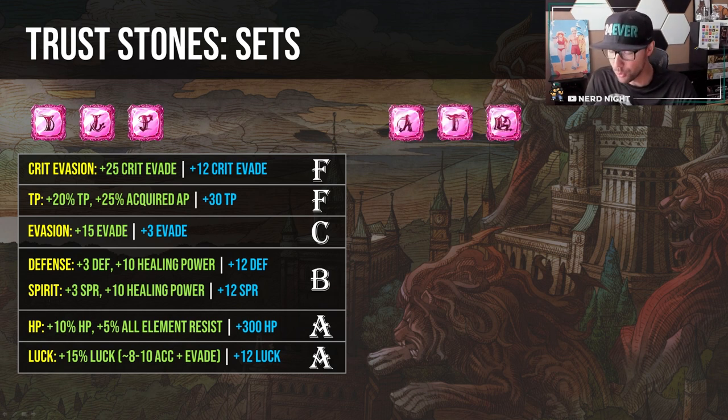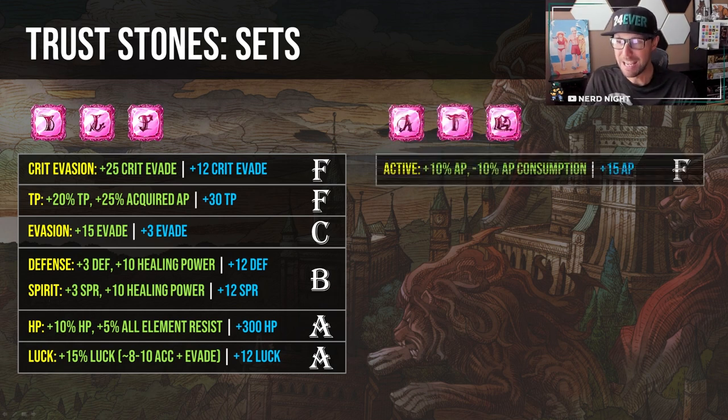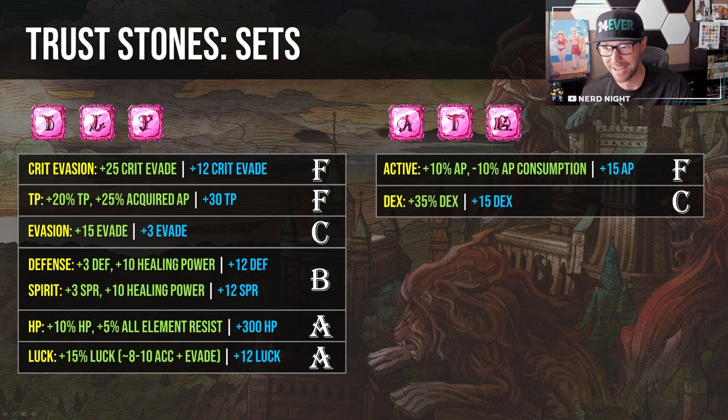On the offensive side, let's rule two sets out right away. The AP set — same rules apply as the TP set on the defensive side. AP problems just aren't a problem. All other stats are going to be better. The DEX set gives 35% DEX, which is okay on ranged units that scale attacks on DEX — mostly Ranger, Sniper, and Gunner subjobs — and it adds some accuracy. But if you're going for accuracy, you'd just use the accuracy set instead. Outside of some ranged units, the DEX set is pretty underwhelming.